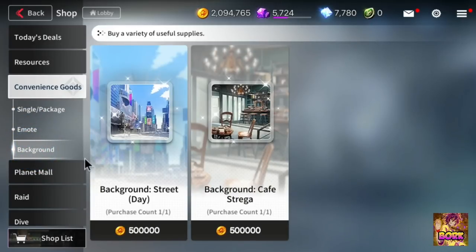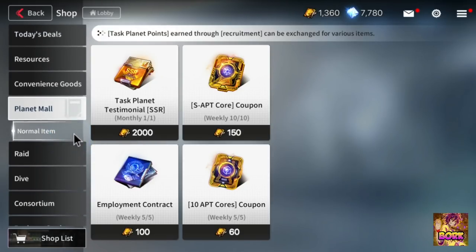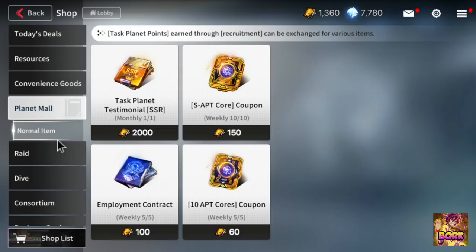Emails and backgrounds — that's all vanity stuff, feel free to buy that when you have time. Planet Mall: make sure to save this currency. There's going to be a future shop that's going to have operators — we'll talk about it once we get into the KR section. Make sure to save this currency; the current stuff is all a trap.